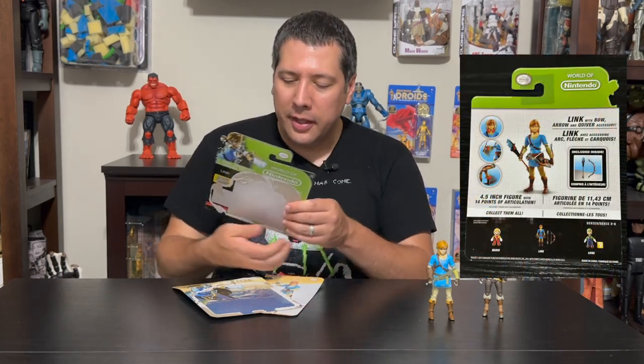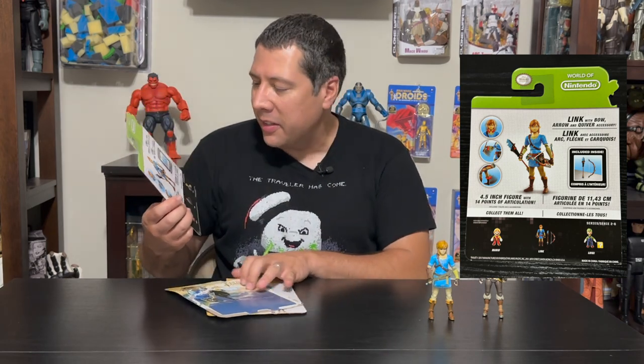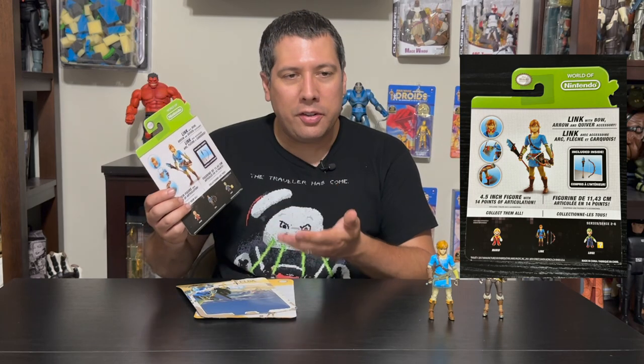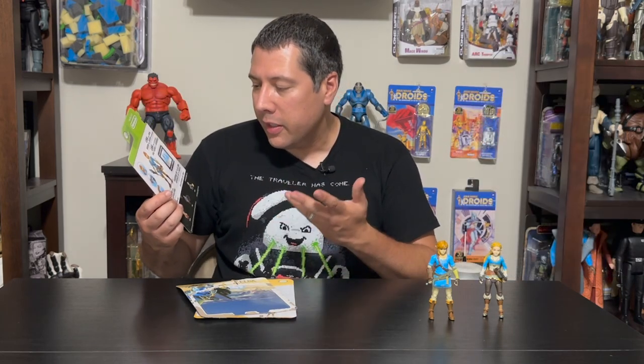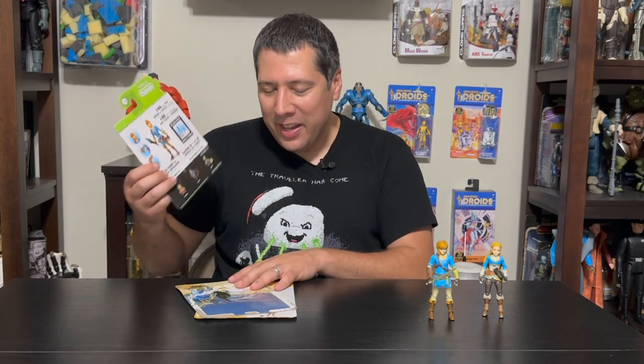These were from 2017, so they came out around the release of Breath of the Wild, and this was the only figure. He came with an ancient arrow, a bow, a Sheikah Slate, and a Quiver — a lot more accessories. But there are some big differences, so let's start with the figures here.